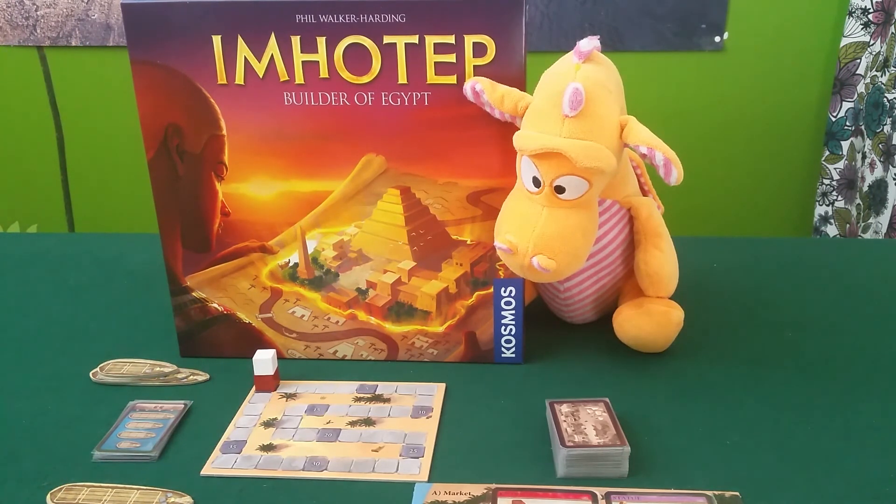Hello, welcome to Board Games with Niramas. Tonight we're going to play some Imhotep, Builder of Egypt. This game is designed by Phil Walker-Harding and it's published by Cosmos. It's a game about building pyramids and buildings and such in ancient Egypt.